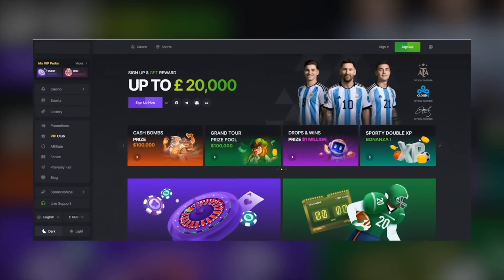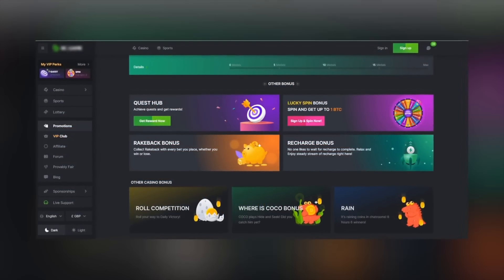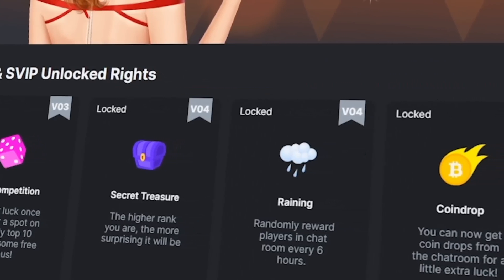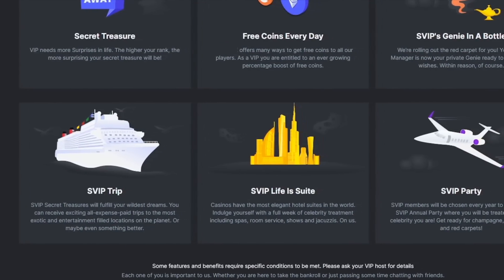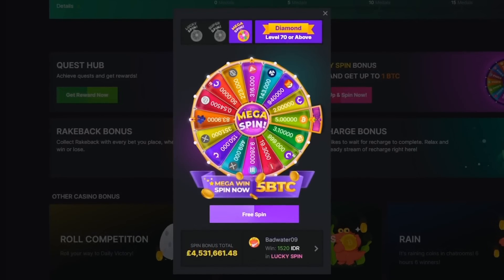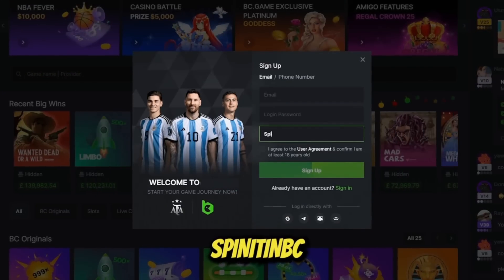Hi folks, today we are playing over on BC Game. If you wanted to play here, as you can see, you can get yourself a monster welcome offer of up to twenty thousand dollars. Alongside that there is so much more being given away — rake back bonuses, recharge bonuses, a huge range of exclusive VIP benefits ranging from VIP trips to VIP parties. You can also have a spin on the daily wheel where you can win up to five bitcoin. If you are looking to play at BC Game, be sure to use my website spinitinbc.com and use the code SPINITINBC.